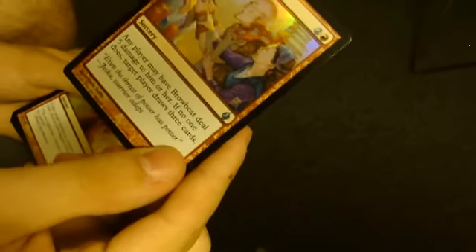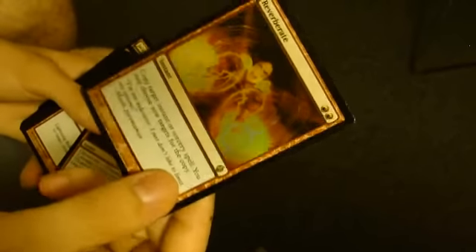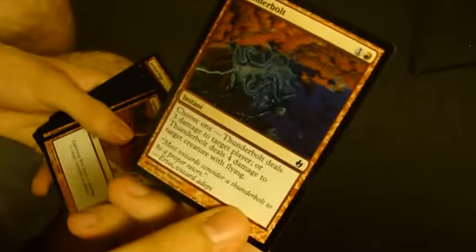Browbeat — so you can have people take damage or you draw three cards. Foil Reverberate, which someone actually opened in their M13 pack that they won. Thunderbolt — the one they printed in Avacyn Restored, but with much cooler art.